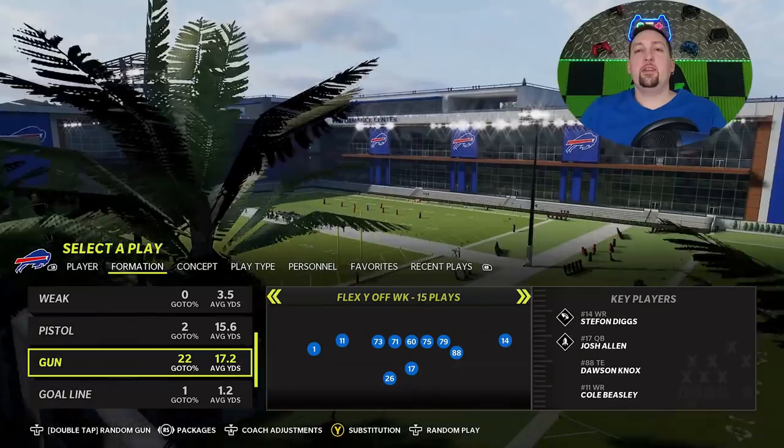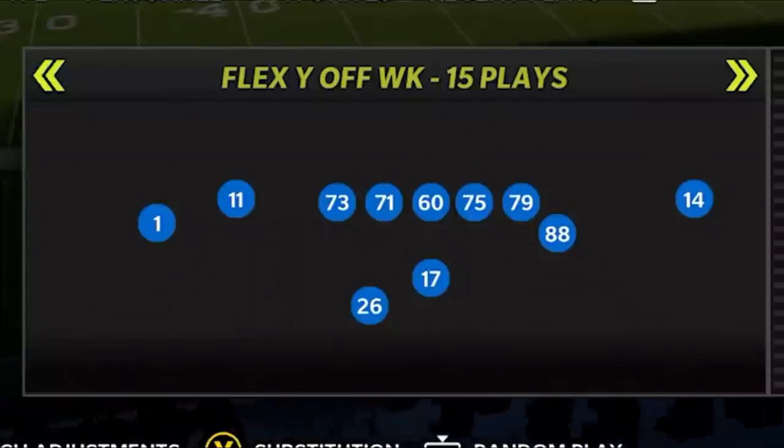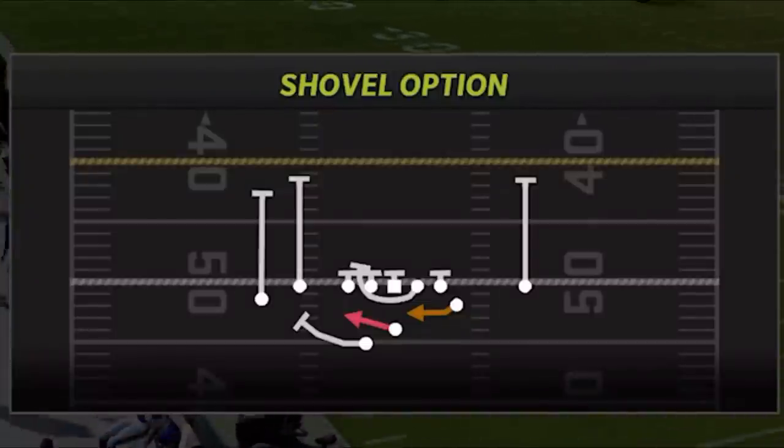Welcome back Money Team, this is Man Money Shot. She's always got a new offense for you guys. Today I'm going over a new offense from a new playbook I haven't touched on much this year — I've been doing it more recently — and that's the Kansas City Chiefs. I know that's one of the meta playbooks that a lot of people are using. I'm going to start off with a brand new scheme out of the Flex Y Off formation.